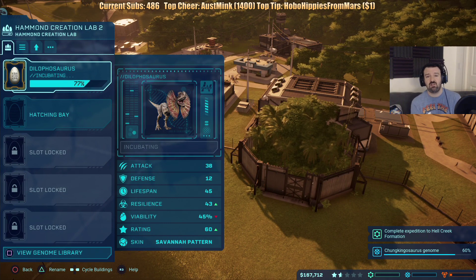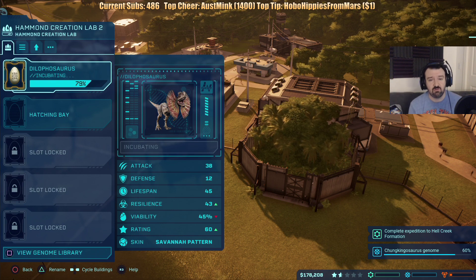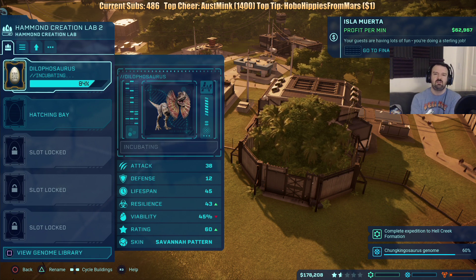I'm liking it! The thing is, I like Jurassic World slash Jurassic Park — I've always been a fan of those movies. I actually read the books too, the original Jurassic Park and all that. I really enjoyed those books. So this is really cool to be able to do your own kind of park. It's just a little difficult. This second island's been a little challenging, but so far so good.